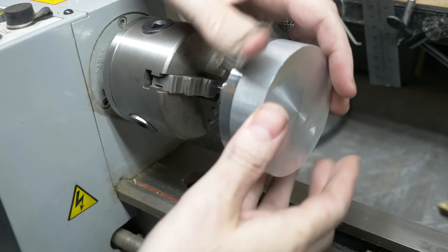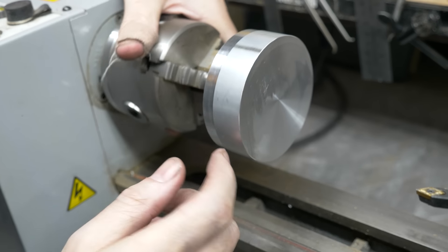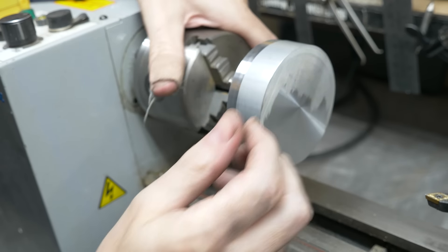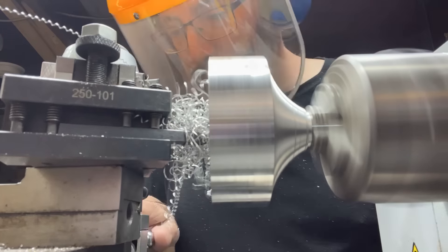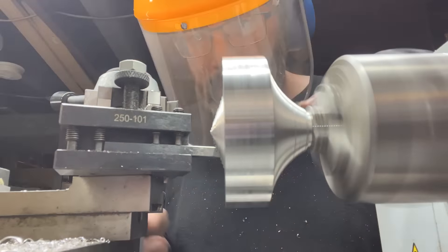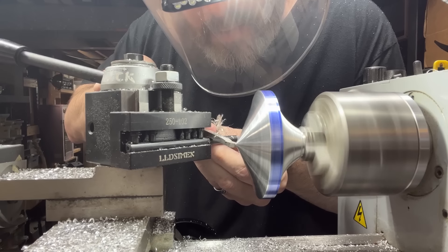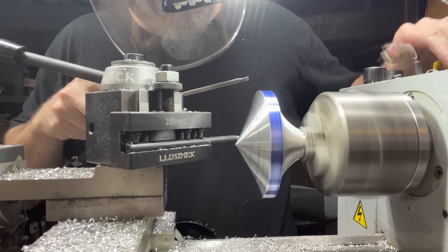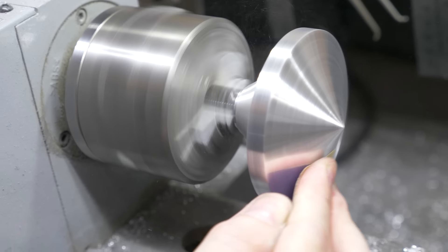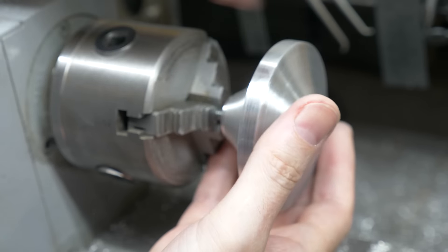We've got our thing tapped and a quarter-twenty bolt mounted in the lathe. We can just thread that on there nice and tight and start taking light cuts off of this. What's nice is because of the way this rotates, any resistance will actually make this tighter, so we shouldn't have any trouble there. That is the pommel sorted.